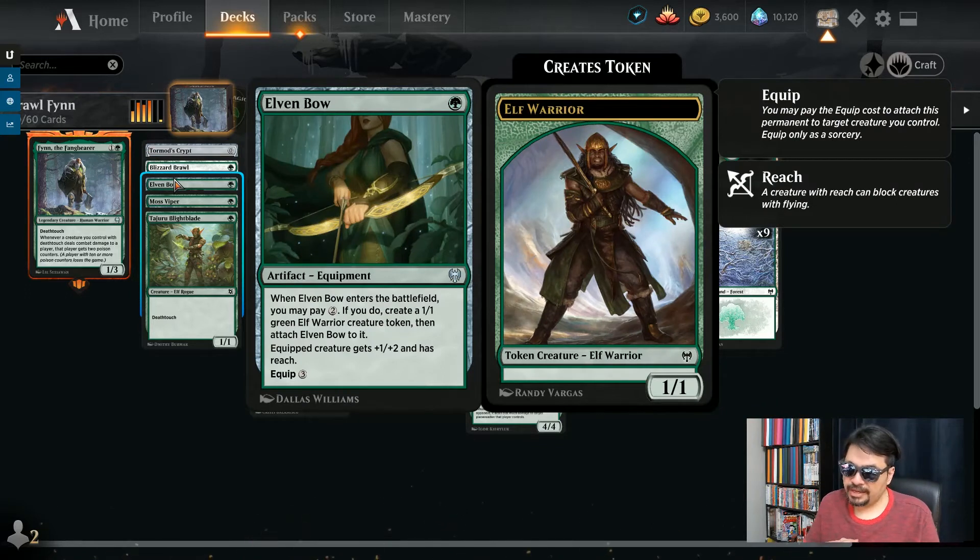We've got the Elven Bow for one green mana. Equipment is part of this deck as well. This is sort of like a reprinting of the Living Weapon effect — you pay some mana and extra mana, and you also get a token to equip the equipment. If you don't have the extra mana, you just equip it to your regular creature. When this enters, pay two extra and you create a 1/1 green elf and attach this automatically, so you get a 2/3 creature if you pay three in total. If you don't, you just get the equipment turn one, and then later on you can equip.